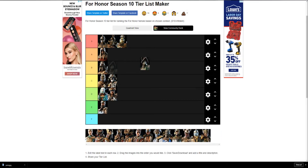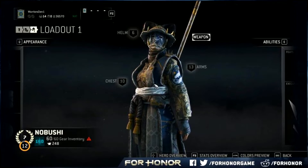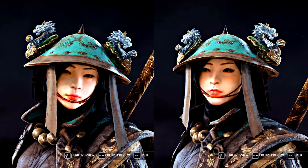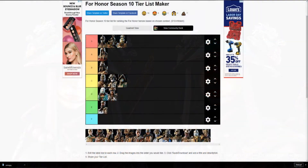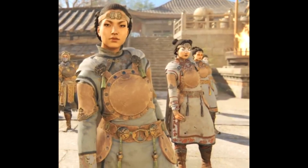Nobushi — she's just average, going in C tier. Her customizations aren't crazy, nothing out of this world. She looks decent when you wrap her up and get her some nice gear, no lie on that — but overall, just average.